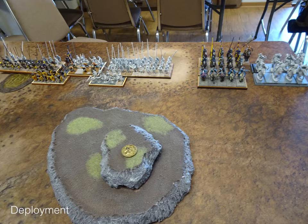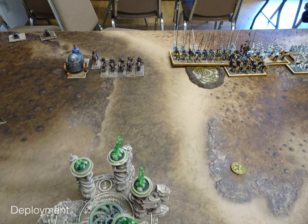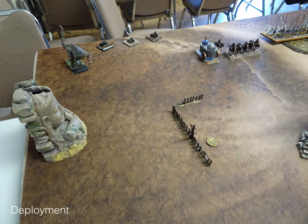Right to left for my deployment: mounted sergeants, the boomstick army standard bearer, knights, and in front of the knights the mounted scouts with bows. Then a horde of pikemen without any upgrades, a shield wall in front of them, then the berserkers next to them, another shield wall, a mage between them, and the pikes with the caterpillar item. Then my scouts with the carbines, my mage with the lightning bolt, the two beasts of war — one is a proxied tank from my dwarves — and my three artillery pieces.